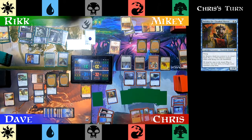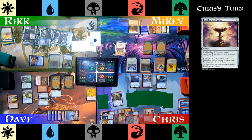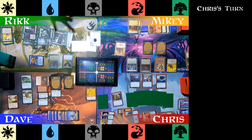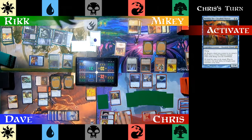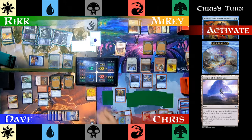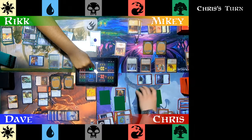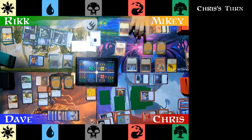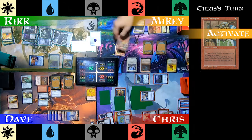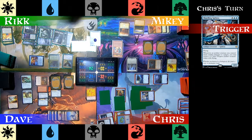Chris plays Meloku the Clouded Mirror — another token generator that lets him bounce his lands. He's not using landfall triggers, so something's going on. He taps eight mana into an Everflowing Chalice so it'll tap for four. He activates Meloku, bouncing a land to his hand, creating an Illusion token, and then Chris replays that land. Moving to combat, he swings Nephalia Moondrakes at Mikey, Inkwell Leviathan at Rick, and Sharding Sphinx and six Thopters at Dave. Mikey blocks, sacrifices a Goblin, and regenerates Backdraft Hellkite. Other damage goes through. Sharding Sphinx triggers and Chris creates eight more Thopters.